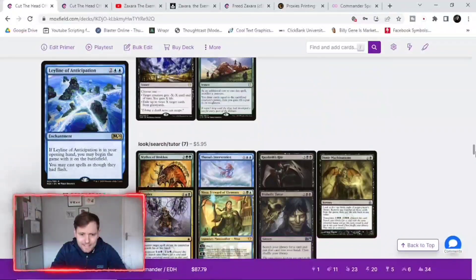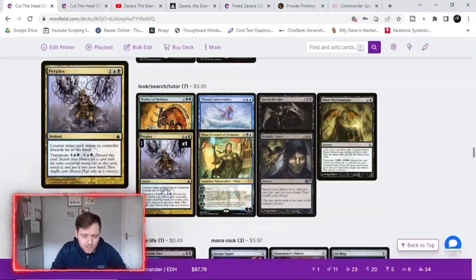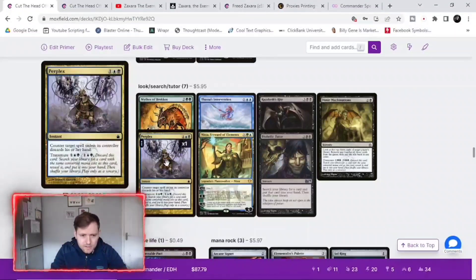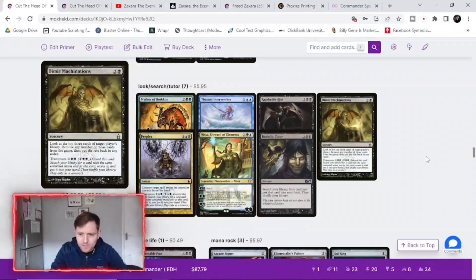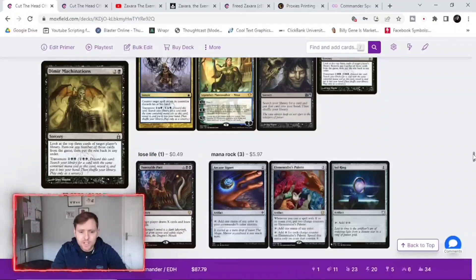There's a bit of graveyard recursion again, and 34 lands once more. We've got a good bit of search — the cheap tutor versions. There are more expensive options like Diabolic Tutor, but because we want budget-friendly we go for the cheaper ones. We actually only need a card that costs three mana, so these cards with transmute are very good — you just play their cost and search your library for a card with converted mana cost three. And the card that gives us unlimited mana is a three-mana card, so that's perfect.